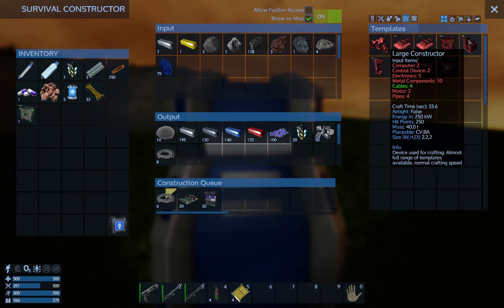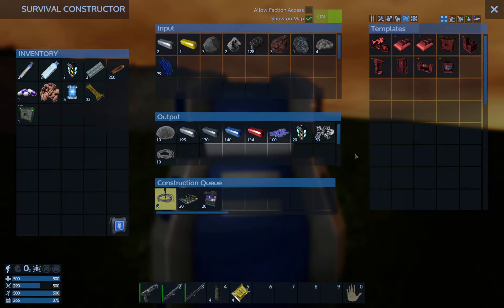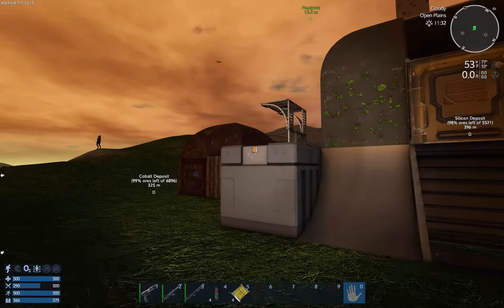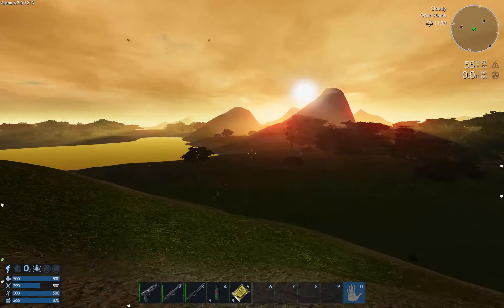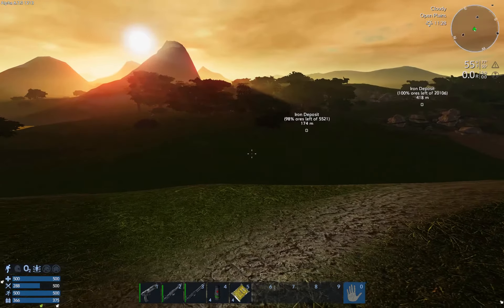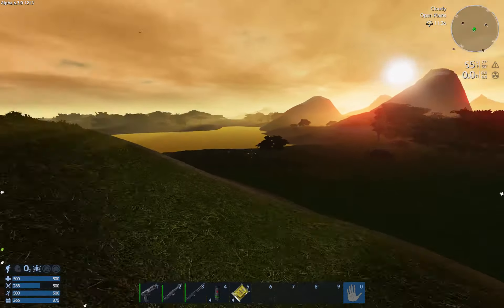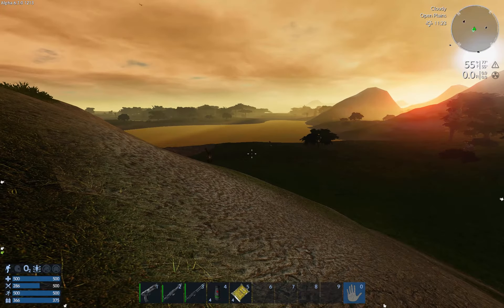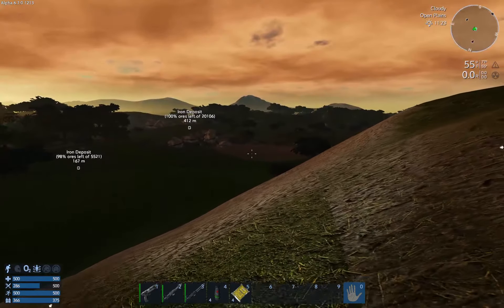I want to build this large constructor right here. I've been contemplating whether or not I want my base up here - it's a good, defensible position. But it would require me climbing this hill every single time I want to come up to my base. I'm thinking maybe down there by the water, or maybe over there by the sand.